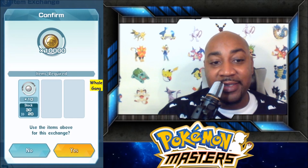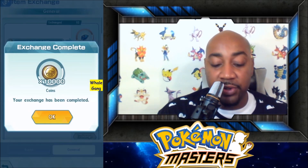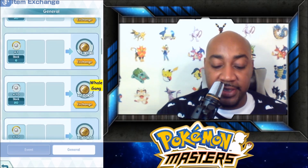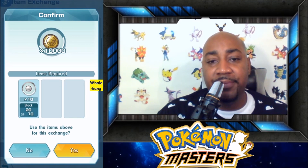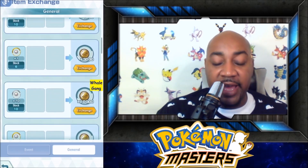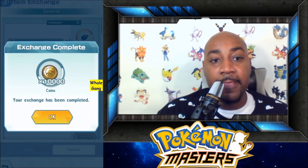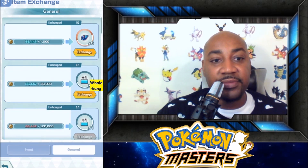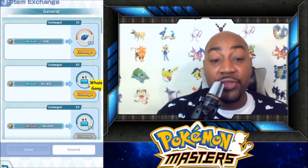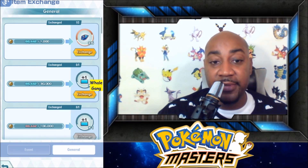I have 30 normal pearls. I'm going to exchange 10 of them, leaving me with 20. I'm going to say yes. Your coins have been completed — I have 10,000 more coins. We're going to do that again. I'm going to scroll down — now I have 20 in stock, I'm going to exchange 10 more. I'm going to say yes. I have 10,000 more coins. We're going to do that one more time. I have 10 in stock, we're going to exchange 10 — it's going to leave me with zero. That's all done.